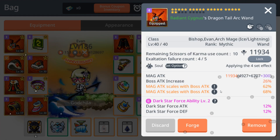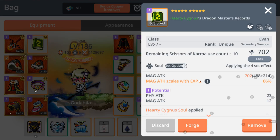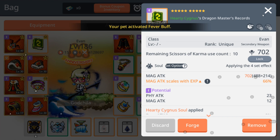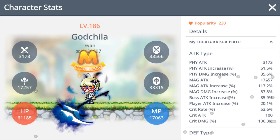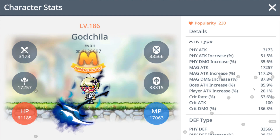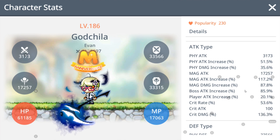So all together that gives me almost a 600 MA raise from this 2-liner. And then hopefully I can make this 2-line again and get it up — if it's another 60% and 60% back, that will be another 300 over MA. Currently my magic attack for Evan is sitting at 17,227. My next target is 18,000, and my critical damage is at 136.3%, hopefully reaching 150%.